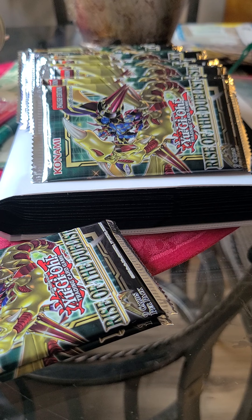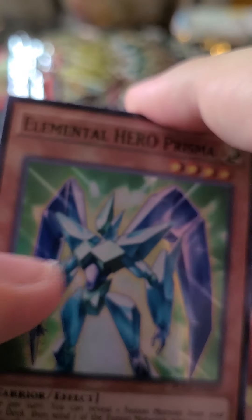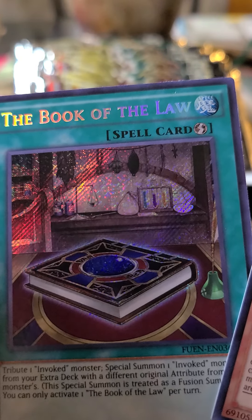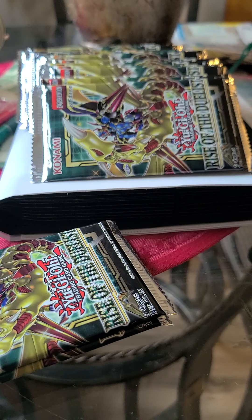Now Fusion Enforcers — I'll put the secret rare in the back as a surprise. Hopefully we can pull that Invocation. We got Prisma, Part of Plant, Fire Trap, Paradox Fusion, Squid, and the Book of the Law. We managed to pull an Invoked card, so that's cool. I'll put that off to the side.